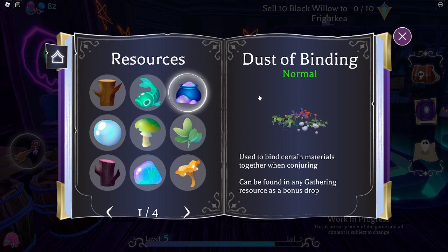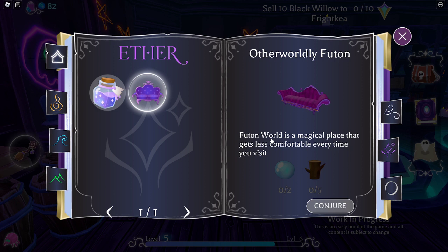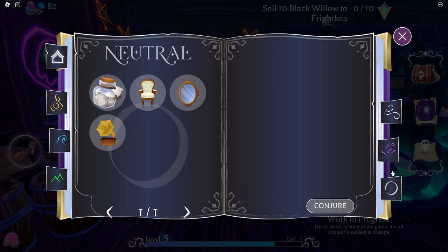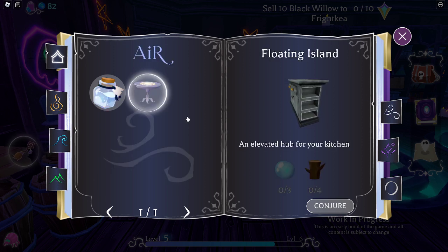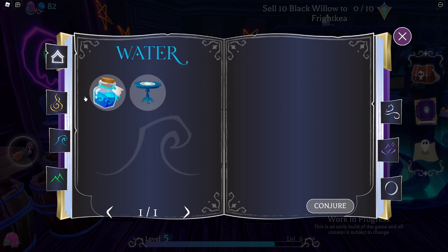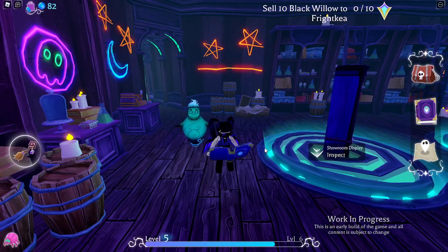People have asked me where to find Dust of Binding. It kind of shows you — I usually get Dust of Binding from mushrooms in the main spawn area. It can be found in any gathering resource as a bonus drop. I got some new conjured items: the Otherworldly Futon, the Floating Island, and the Burning Basin. That's pretty cool — I'll definitely add it to my Fire collection.